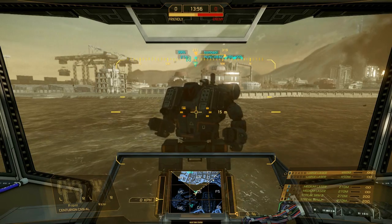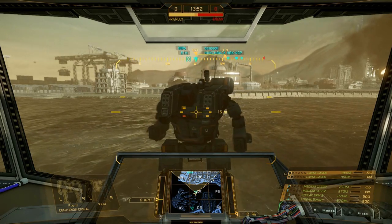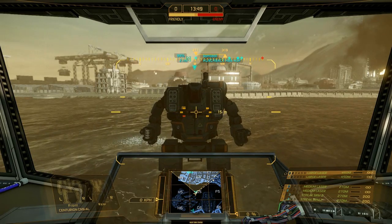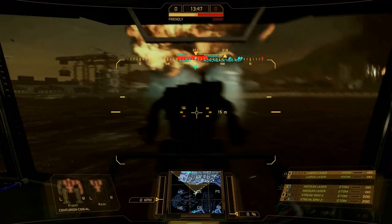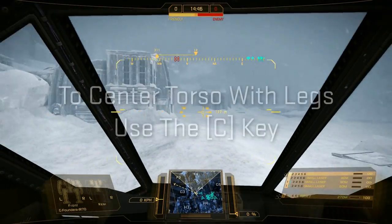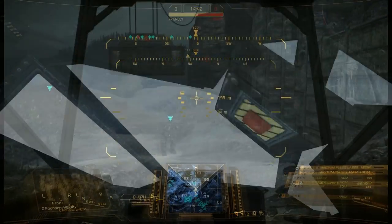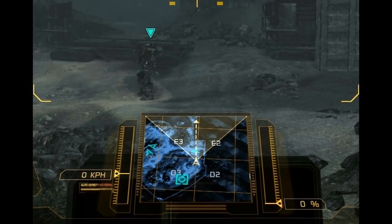the mech's torso can turn and fire independently from its legs. Be sure to get some practice in, as mastering this feature can make you deadly on the battlefield. Remember to realign your torso with your legs at any time by pressing the C key. If you take a look at the battle grid below, you can see which direction